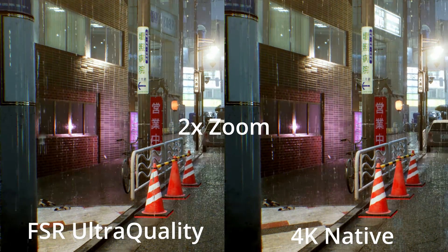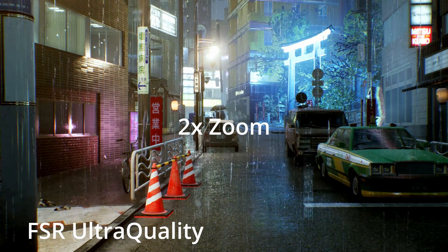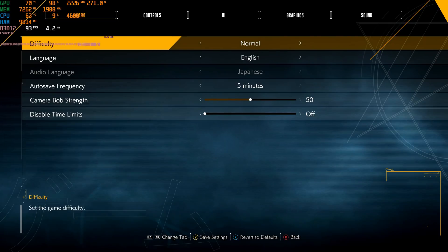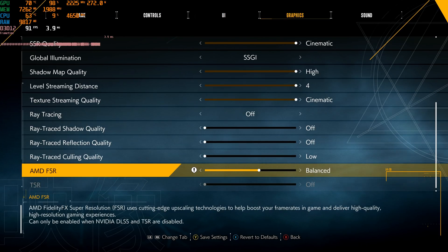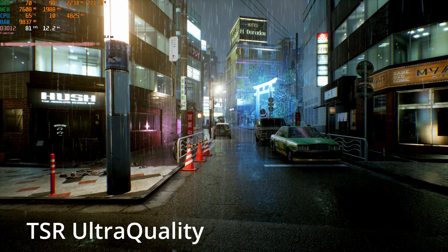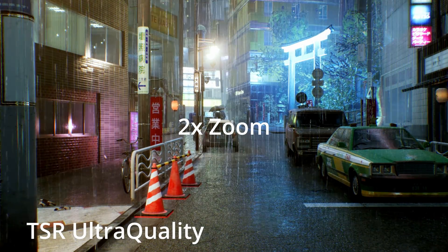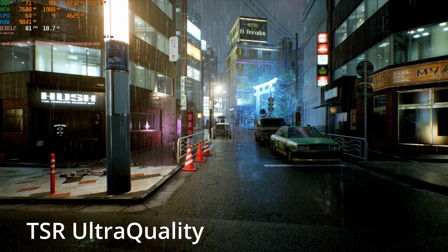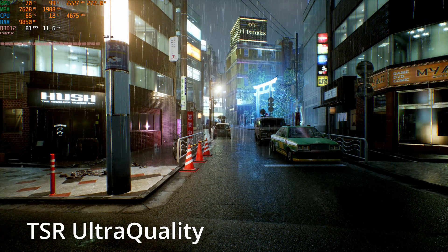You can see there is also a performance difference. When I'm looking at the distant license plate in front of me, I can't make out the individual numbers when I'm using FSR. But when I'm using TSR at its ultra quality setting, I am actually able to tell that that license plate is 270-70. So I can 100% confirm that TSR, even though it doesn't give quite as big a performance boost, absolutely looks closer to native.